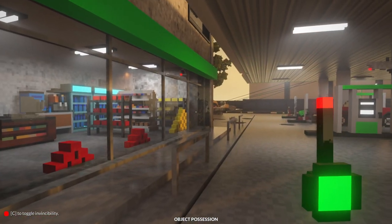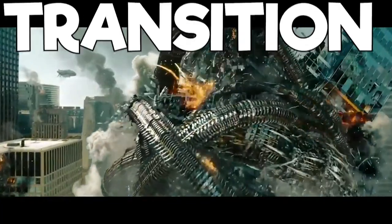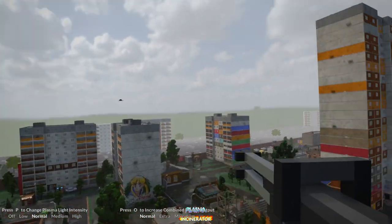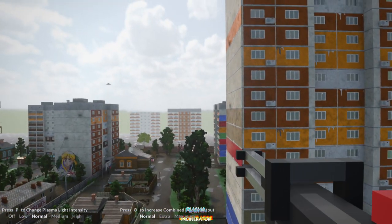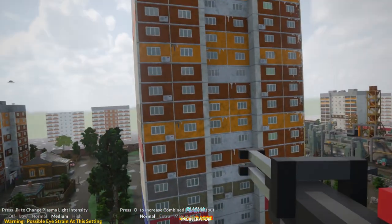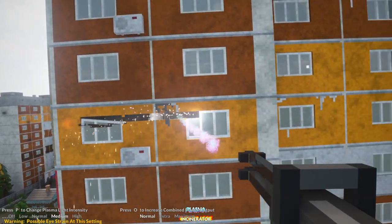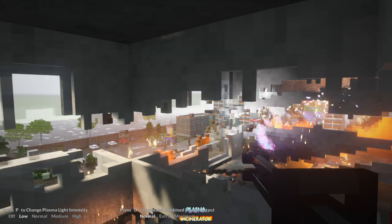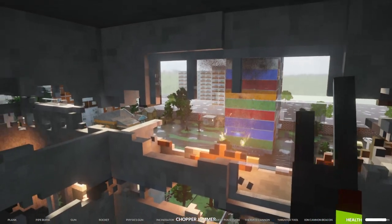The first thing we need to do is cut one of these buildings in half, so we're gonna use our old trusty buddy, the incinerator. Let's cut this one in half and then fling this building into that building. We are about to become the building — there we go. It's gonna take a second. I think we did it — it's loose now.